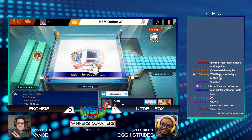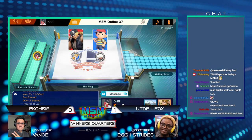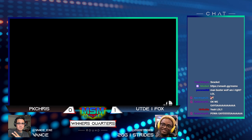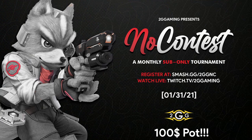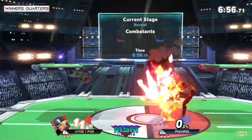It's hairy with a stock lead, especially at 100 plus percent. Fox is one of the best characters in the game — bar none, let nobody tell you different. Even so, we didn't really see Fox abuse the GO meter that much; he was getting a lot of just raw kills without having to use the meter.